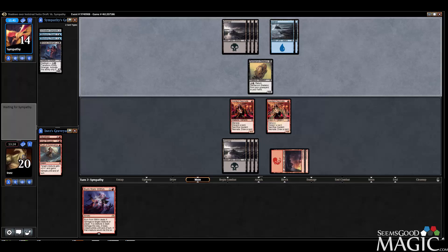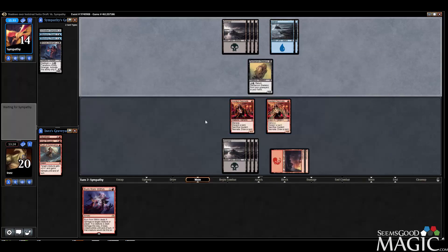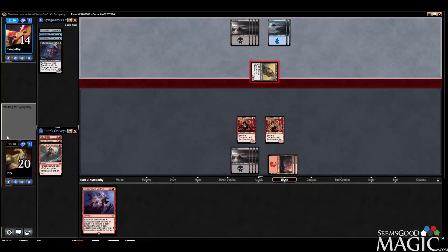Just in case — if I draw a Blood Mad Vampire, or a Fiery Temper, or From Under the Floorboards, I get to draw plus cast those spells with Madness, which is pretty nice. We're not in any immediate danger either. Just attacking the Skeleton is kind of strange.